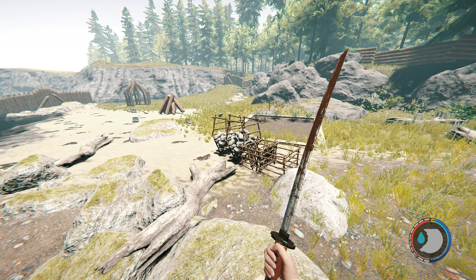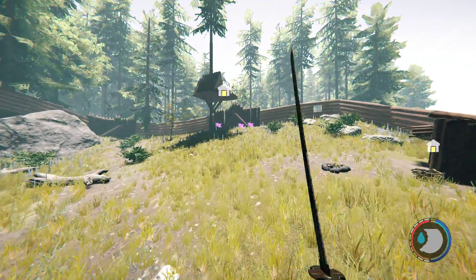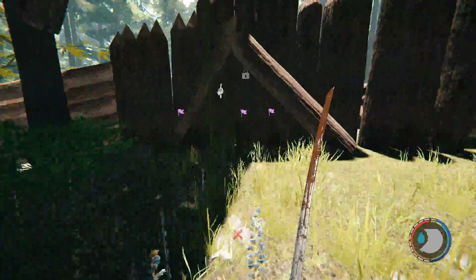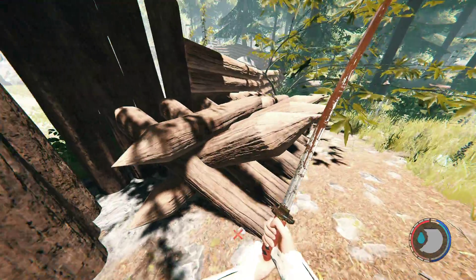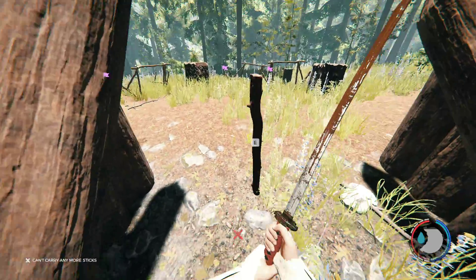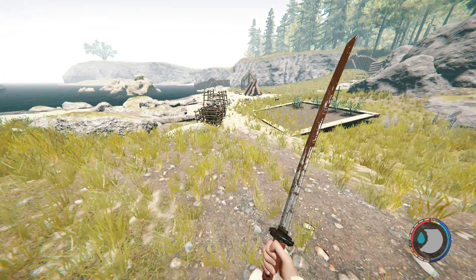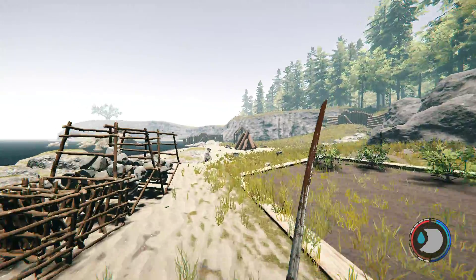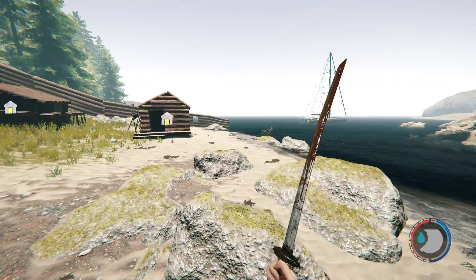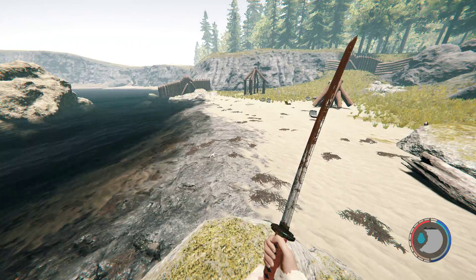Hey everybody, EGSnaps here and welcome back to the forest. Between the last episode and this episode, I finished my — the pathetic excuse for a defense system out here. It was just like five or so logs that I just completed there. Also, I got attacked by a new kind of dude that I haven't seen before — it was one of the albino cannibal things that wore another dude's face. I don't know how to describe it. It happened off camera and it was so quick I just couldn't start recording.